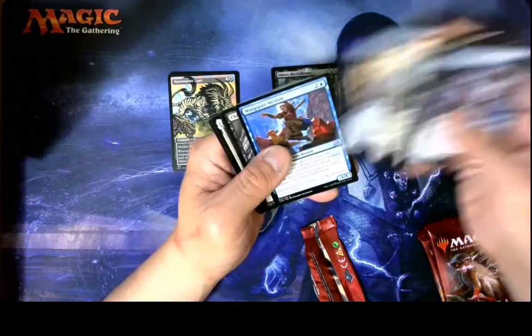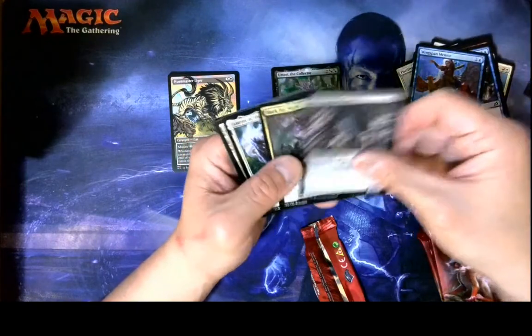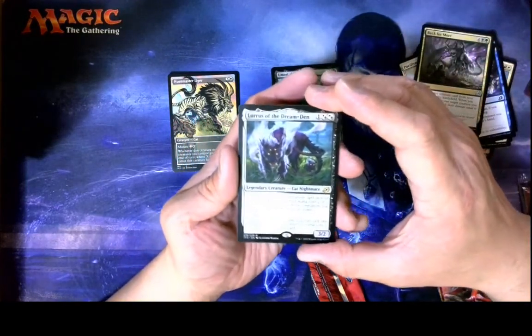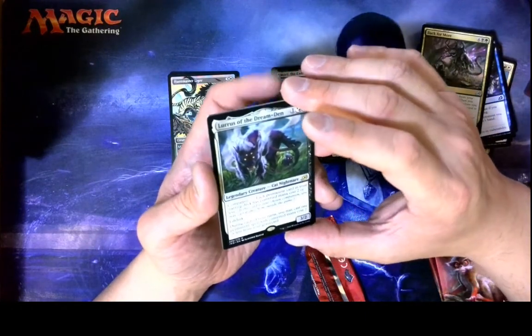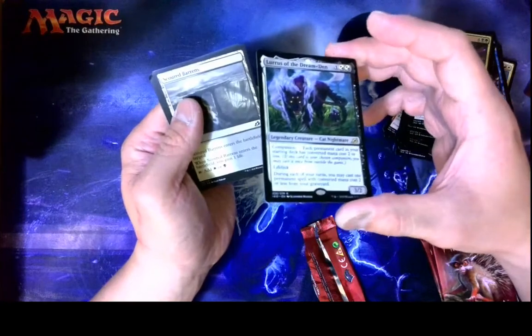Another Pacifism. Essence Scatter — some good old favorites. Wingspan Mentor. Back to Tomorrow. Ooh! We got Alluris, the Dream Den. A friend of mine who plays on Arena has been telling me this guy's been wrecking Legacy or something. So, that's a good one.